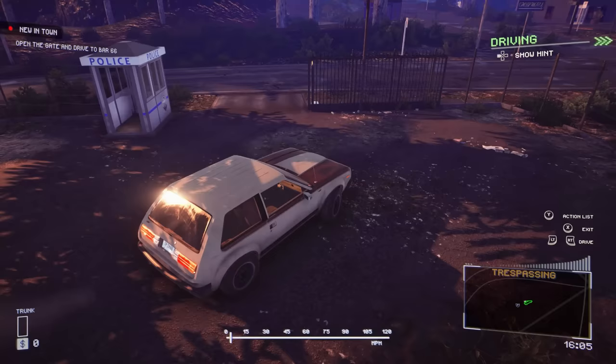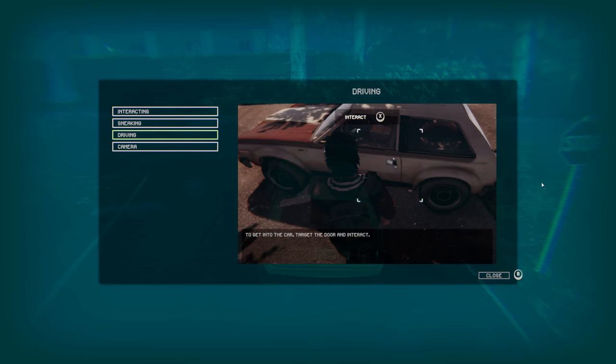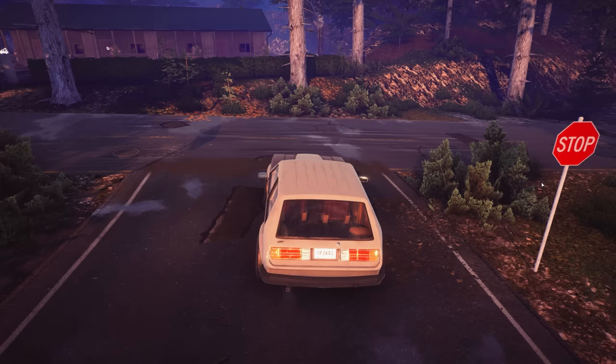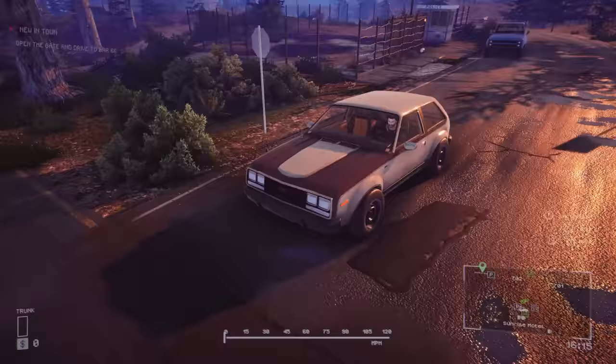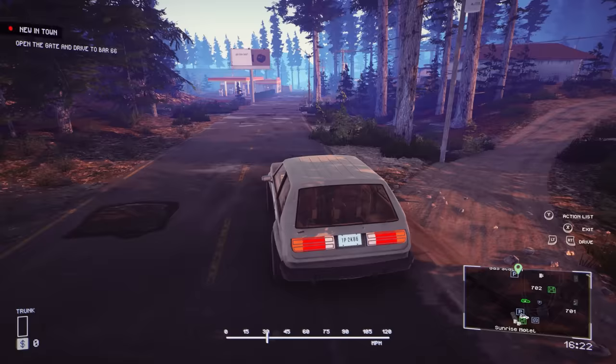I'll probably drive a lot better with a controller. I haven't played the game on the controller yet, so this is a first for me. The driving physics aren't bad at all. Open the gate and drive to bar 66 - we already figured that out. Make a right turn out of here, we go to bar 66. The camera's a little interesting, that's for certain.